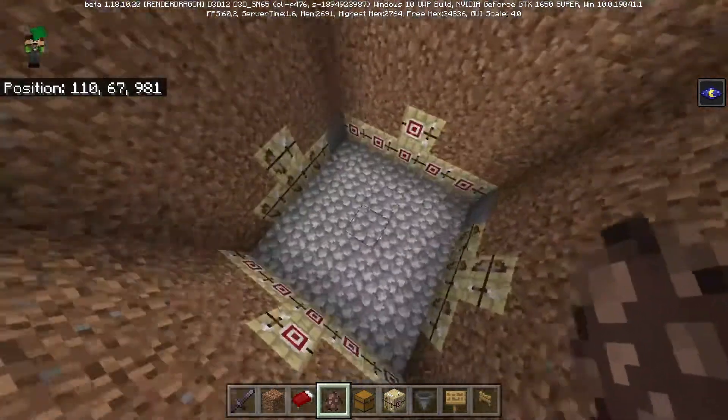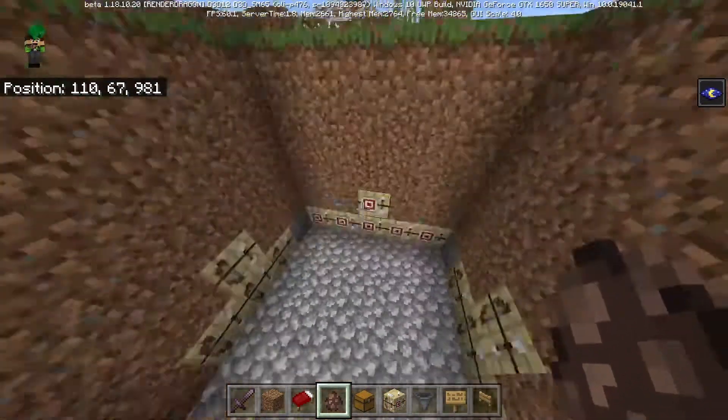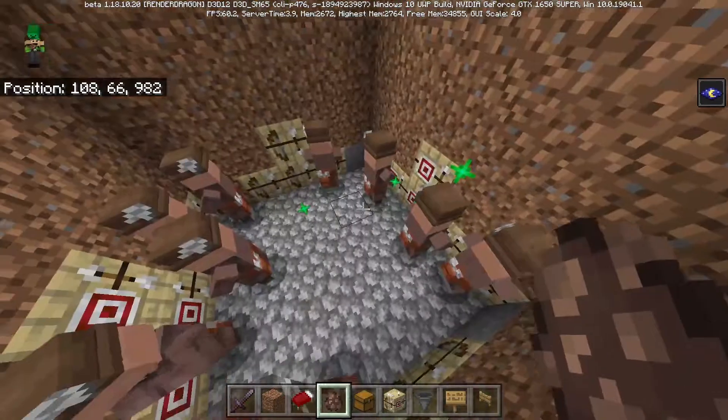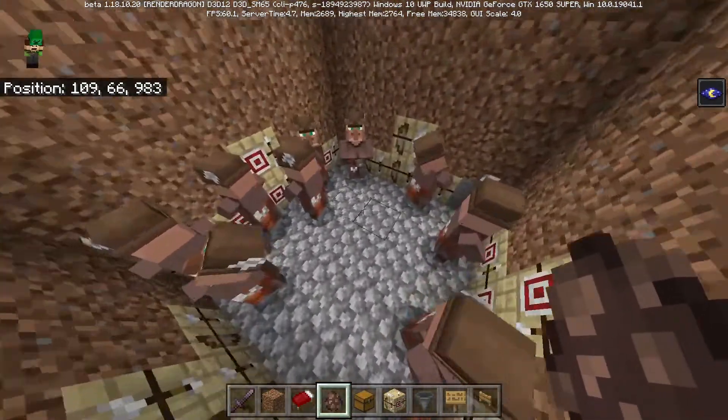Now this is the time where you guys are going to want to bring in 2 villagers and breed them up to 20, or you can just put in 20 villagers if you have them via railway or boat. Since I'm in creative I'm just going to spawn them in. You guys are going to want a minimum of 10 villagers, but if you want this farm to work as fast as possible, 20 would be the best.